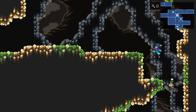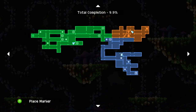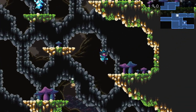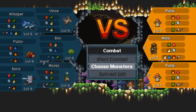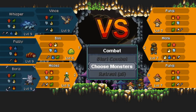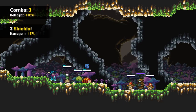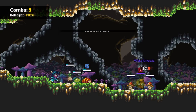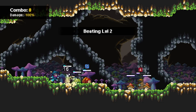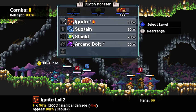Let's go up here and we're gonna go this way first. We'll refight these guys. The way monster respawning works is that every three fights, a monster encounter will reset every three other encounters.